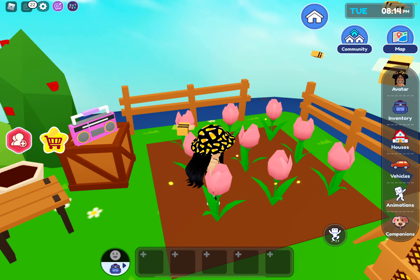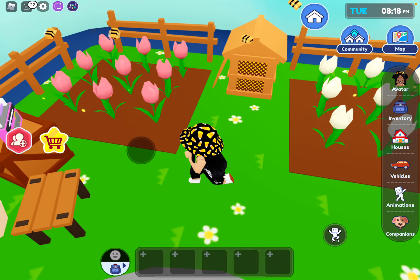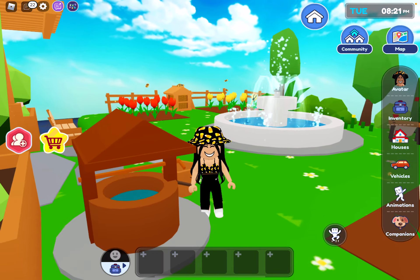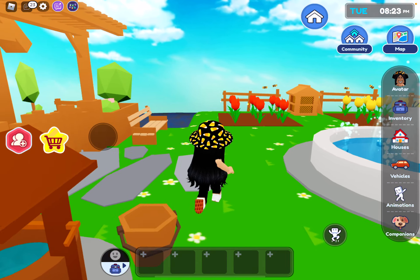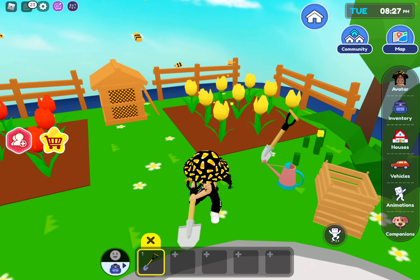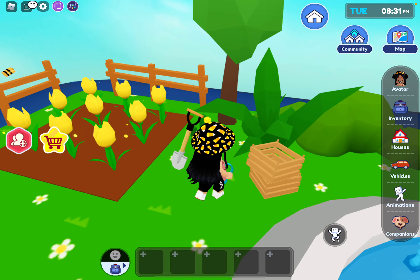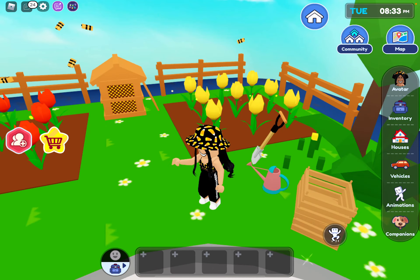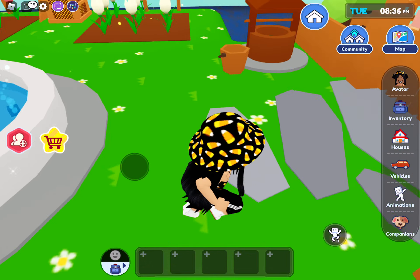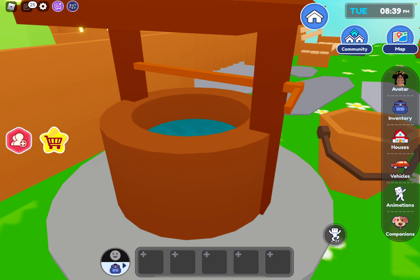We're going to go all the way back downstairs to the kitchen and put the prisms in. Put that prism in, then press the yellow button next to it — it's going to point this way, a portal opens up, and then boom — we are here in this nice little town! This looks like something from a cartoon. There are beehives, so the hexagons might be beehives, or it could actually be a farm.